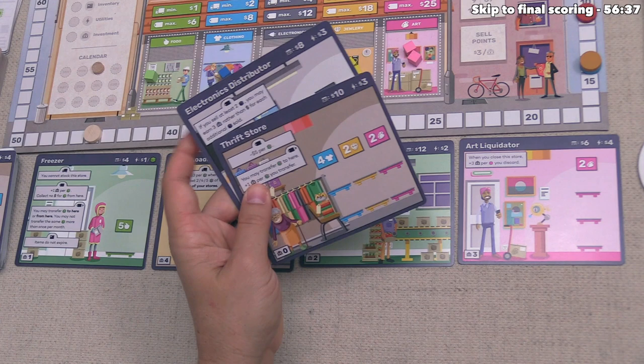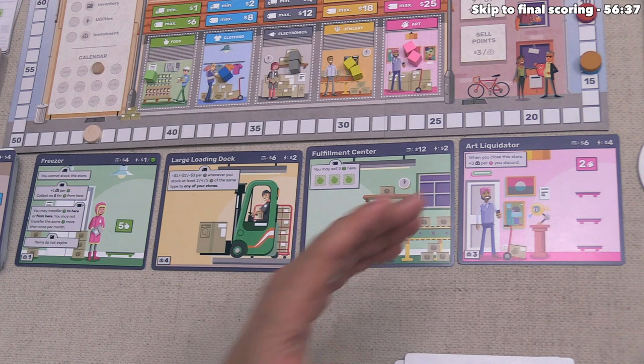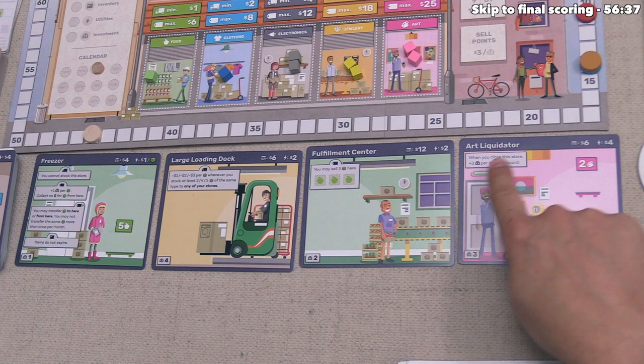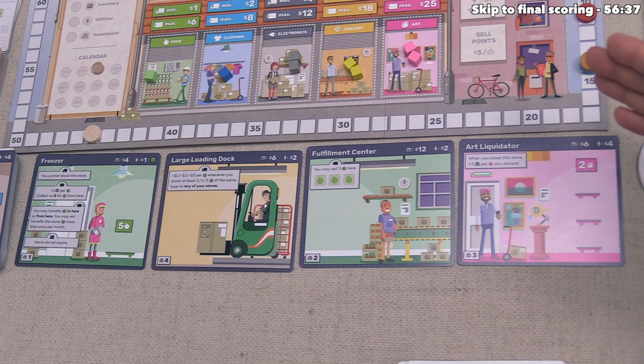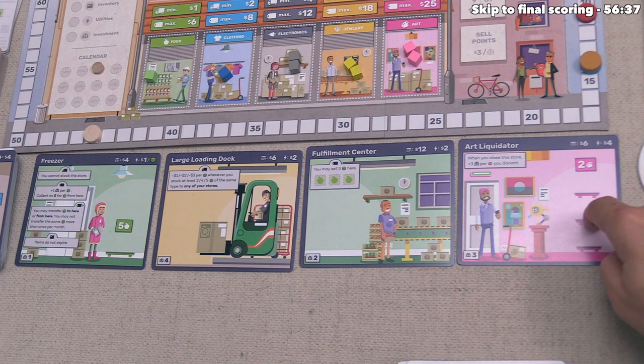We also have four public buildings available to auction. The art liquidator says when you close this store, you immediately get three victory points for every cube you discard — up to two art cubes, so potentially six points — which motivates you to fill it and close it quickly. Next, there's a fulfillment center, which functions like a private demand card just for one type of good — you can sell food directly onto it without needing demand cards.